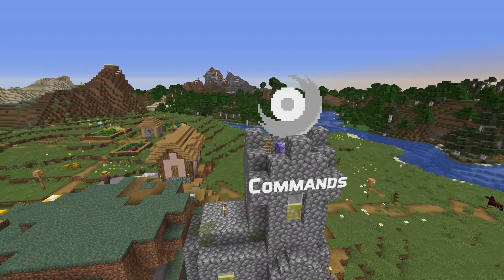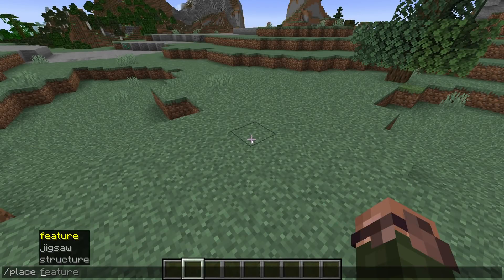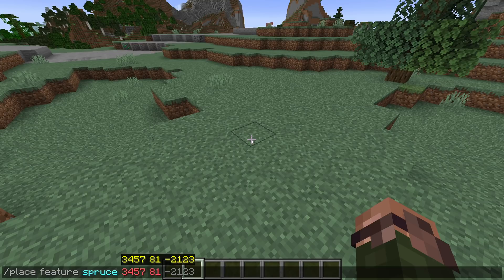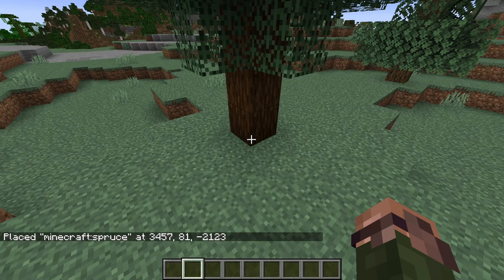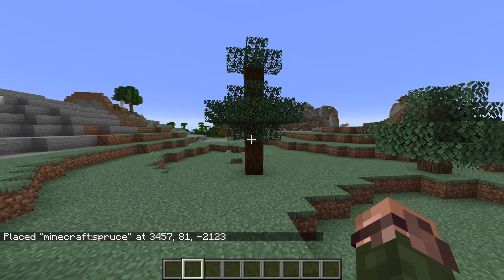Let's jump into the new command. The placeFeature command has been removed. Instead, there is now a place command with three different subcommands: PlaceFeature, PlaceJigsaw, and PlaceStructure. PlaceFeature works just like PlaceFeature did before.